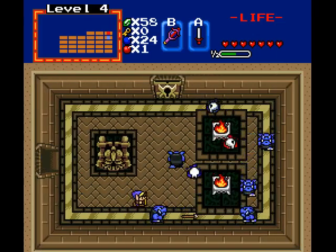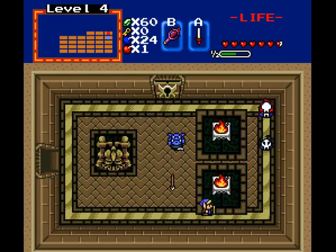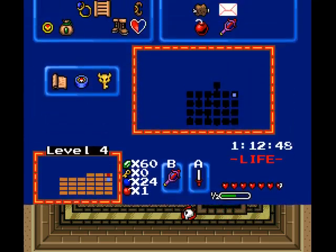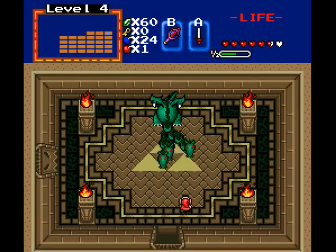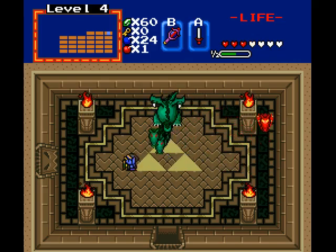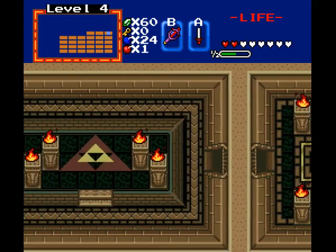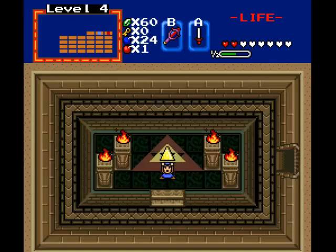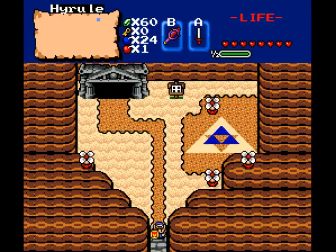Those two were just the way here. In this dungeon, the dot on the compass isn't actually accurate — it's pointing to where the boss is, not to where the Triforce is. The boss is Gleeok. Come on, kill him! I don't even have a potion. There is the Triforce. The music sounds terrible — sometimes the music is known to do that. Some quests have the music sound really bad.